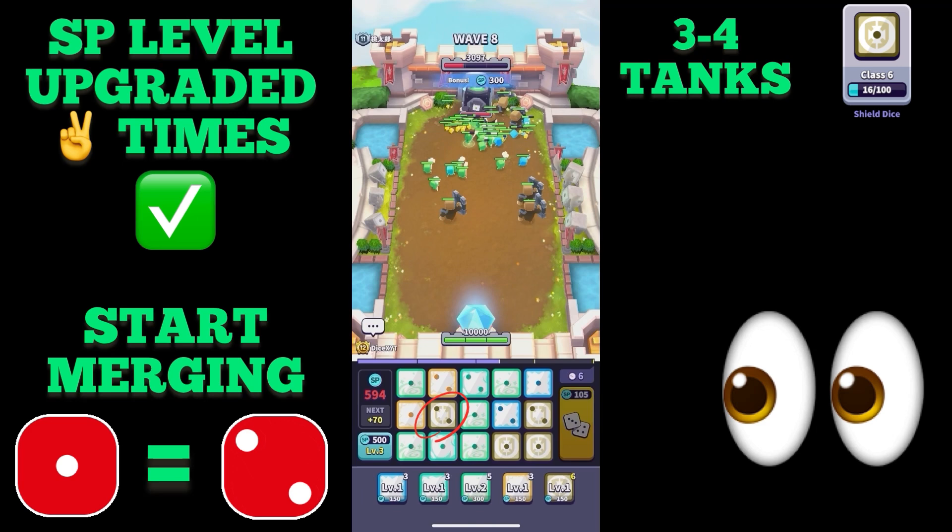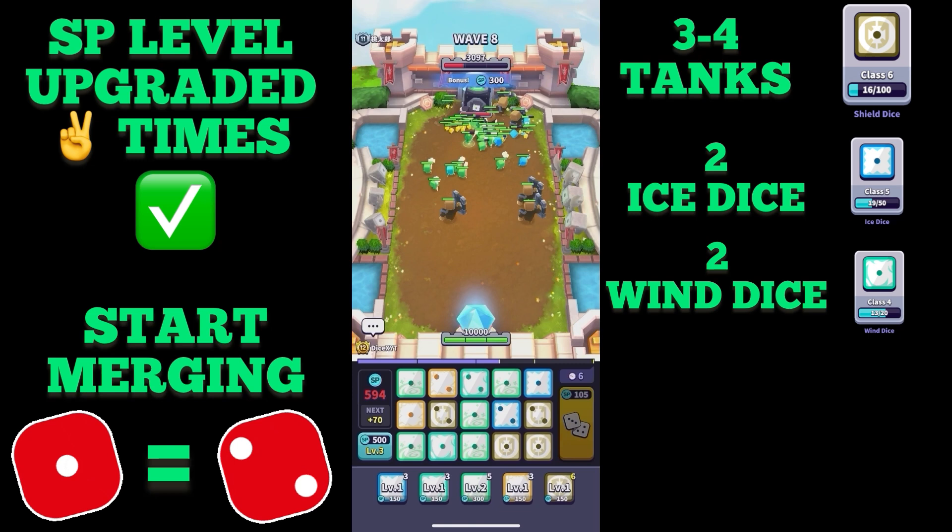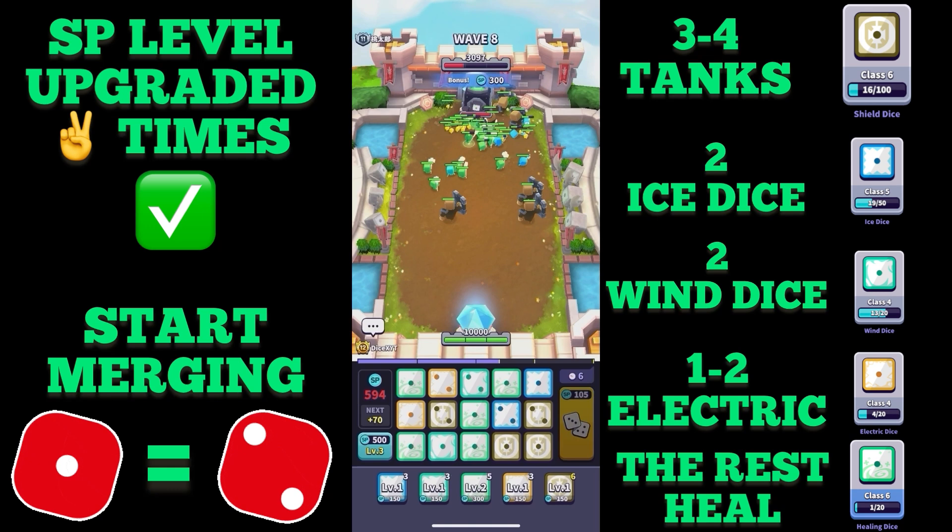This means a shield dice in the middle of the first row will also spawn in the middle of the first row on the map. In addition, I try to get at least two of the ice and wind dice, and one or two from the electric dice.